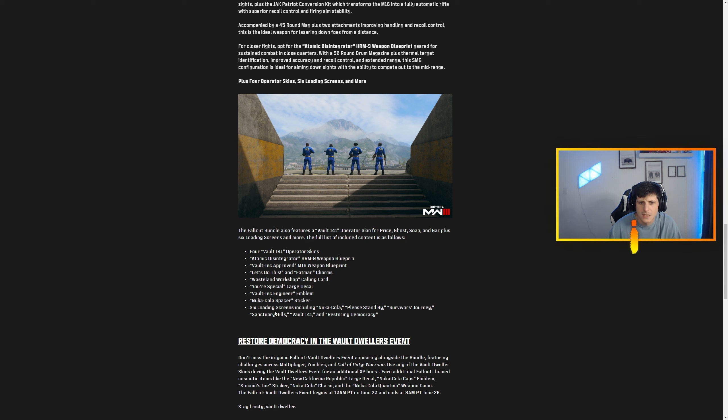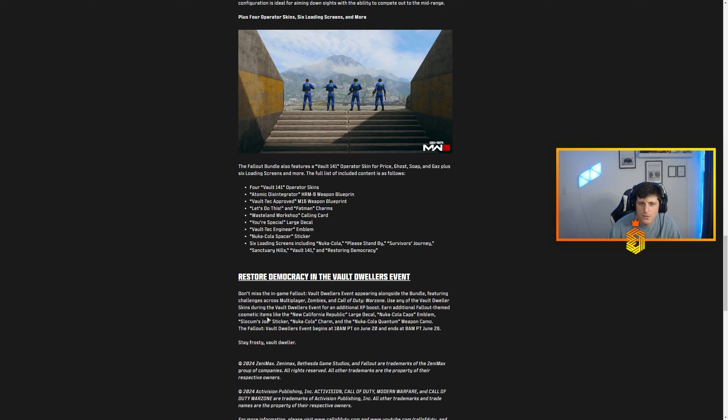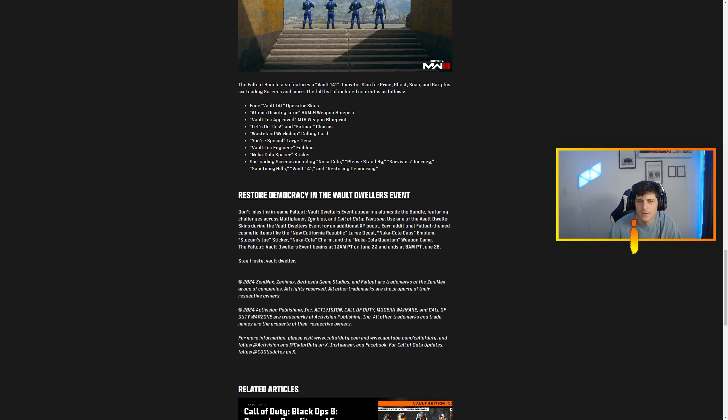So we'll get those four operator skins, the two weapon blueprints, a couple charms, a calling card, couple decals, emblem stickers, and six loading screens including Nuka-Cola Standby, Survivor's Journey, and Sanctuary Hills. There's also an in-game Fallout Vault Dwellers event featuring challenges across multiplayer, zombies, and Warzone. Use any of the vault dweller skins during the event for an additional XP boost, and earn additional Fallout-themed cosmetics like the New California Republic large decal, Nuka-Cola caps emblem, Slocum's Joe sticker, Nuka-Cola charm, and the Nuka-Cola Quantum weapon camo.